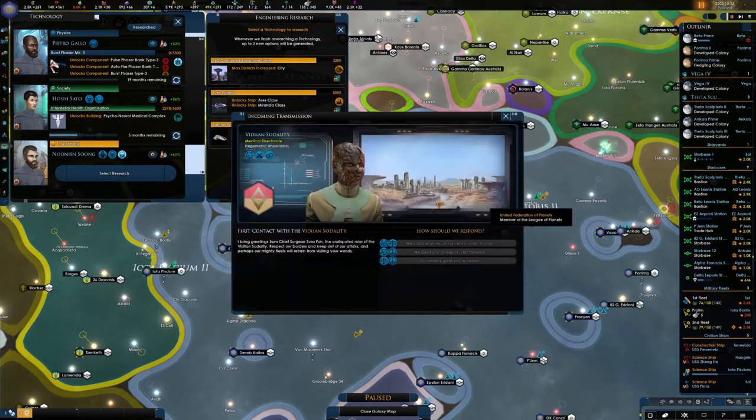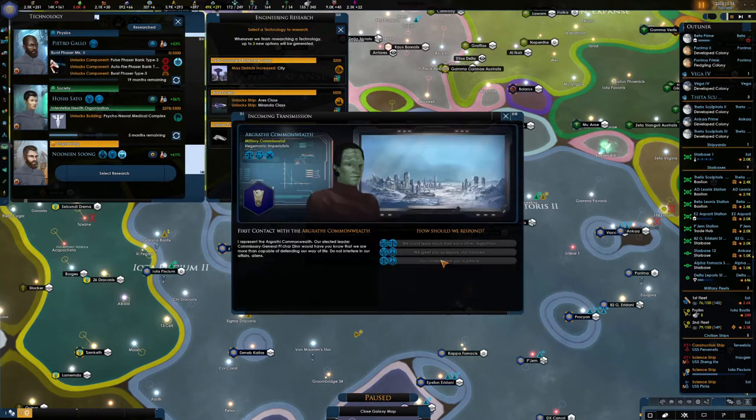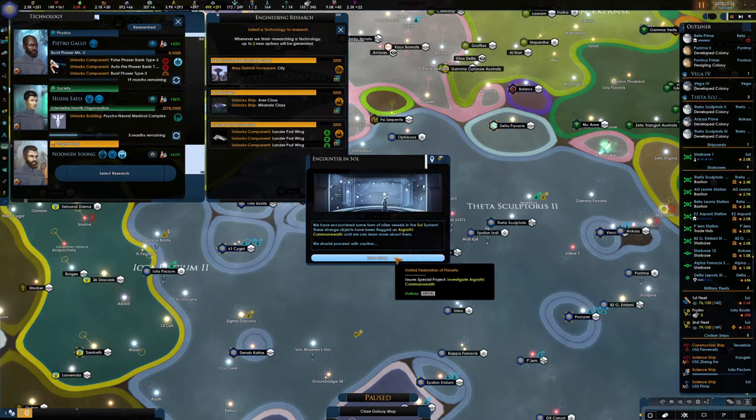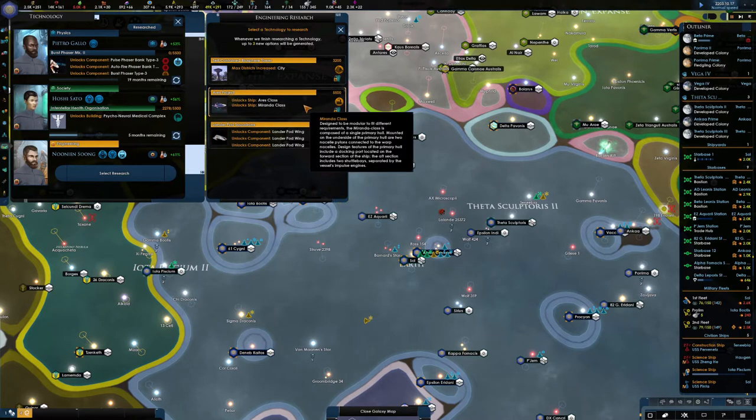Communications established - we do greet you in peace. All of you, we greet in peace. We want the new ship - the Ares class and the Miranda class. Let's get that.